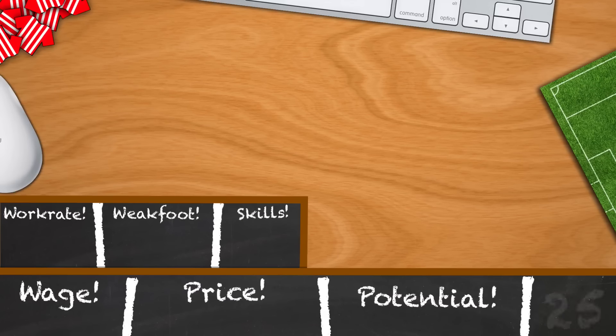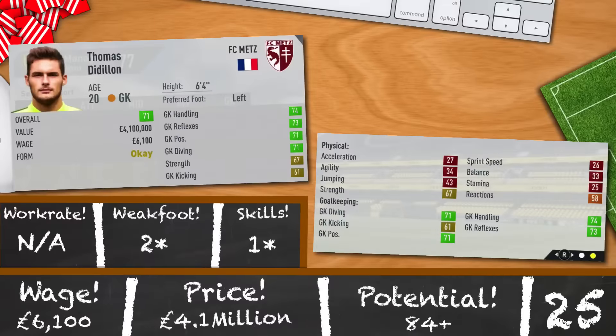We'll start with keepers and the first keeper I'd recommend is Thomas de Dillon. He's the most expensive player of the 25 on offer at 4.1 million, but you can easily get him for cheaper than that. He's a well-established first season keeper to bring in at 20 years old and 71 rated, and is a decent height at 6 foot 4. 74 handling, 73 reflexes, 71 positioning, 71 diving, 2-star weak foot, and also has one of the best potentials of the countdown at a very solid 84. If you're looking to get a new starting keeper, sell your current one and pursue this man for 4.1 million and 6,100 a week.